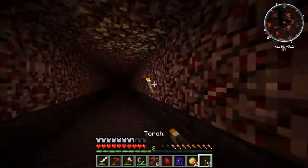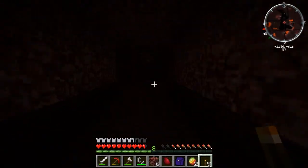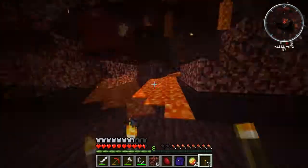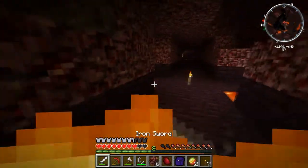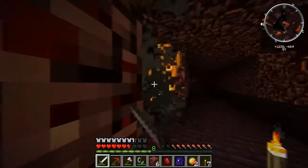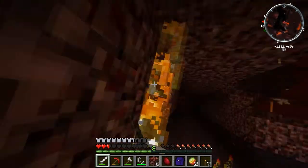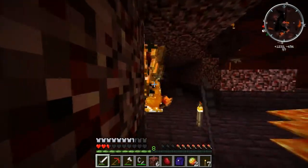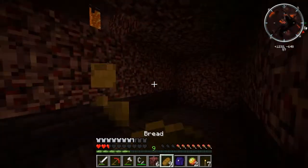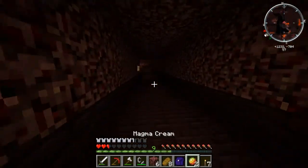I'm going to head this way. I think there's a spawner there. Oh, there's coal — is that coal? I want to light up this area. There's a blaze spawning there. That was quick. I need to eat. Where's my food? There's no health. There's nothing else at least, so we can just keep heading this way.